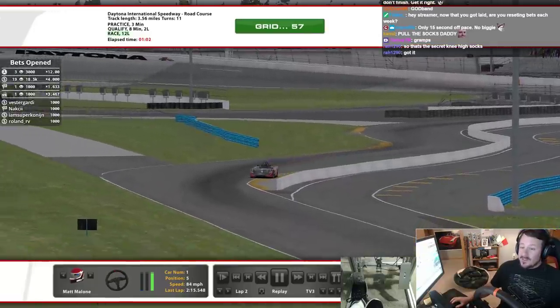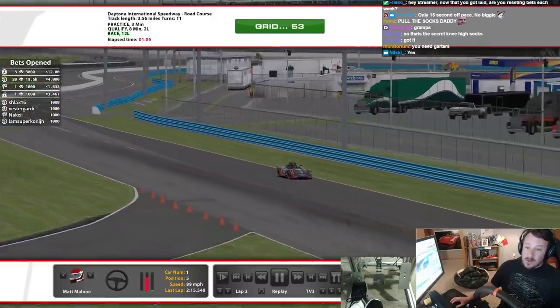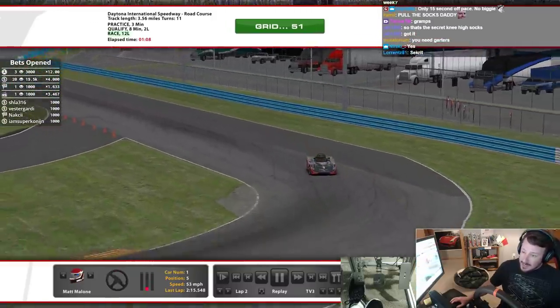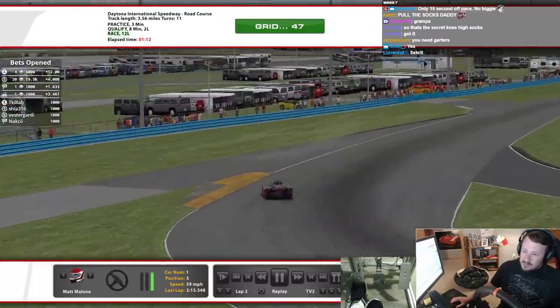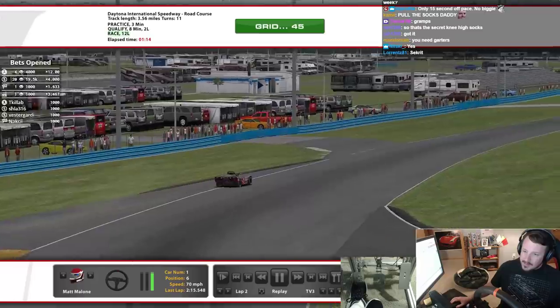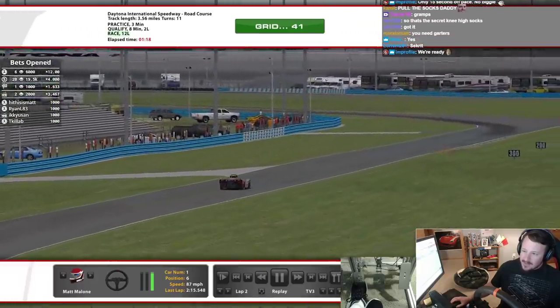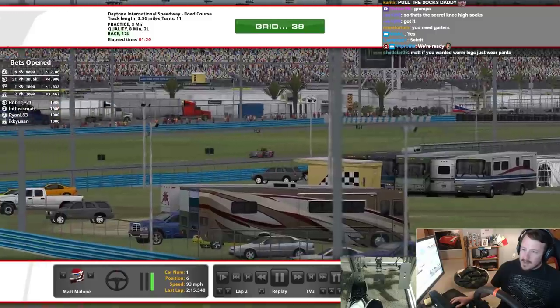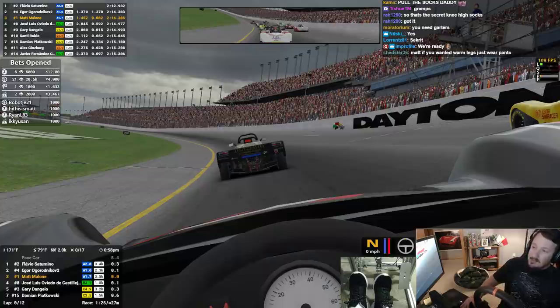Welcome in! We've got ourselves an SCCA Spec Racer Ford race at beautiful Daytona International Speedway road course, circa 2007. We took the time machine back — got it up to 88 miles an hour and the flux capacitor was fluxing. We made it to 2007! Bumpy Daytona, here we go. Matt's starting in third and in the number one car — I'm supposed to win this thing. See what happens. Bets have been reset; everybody has a thousand turkey legs.